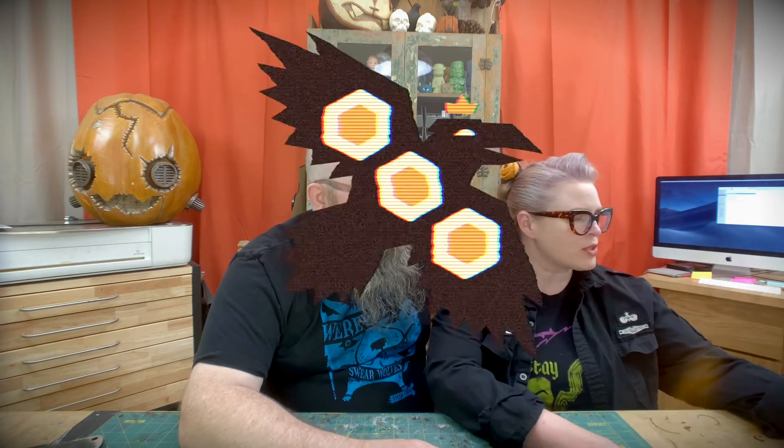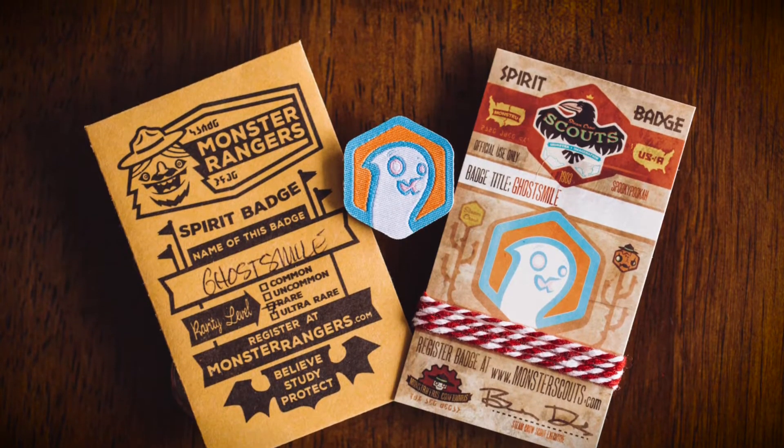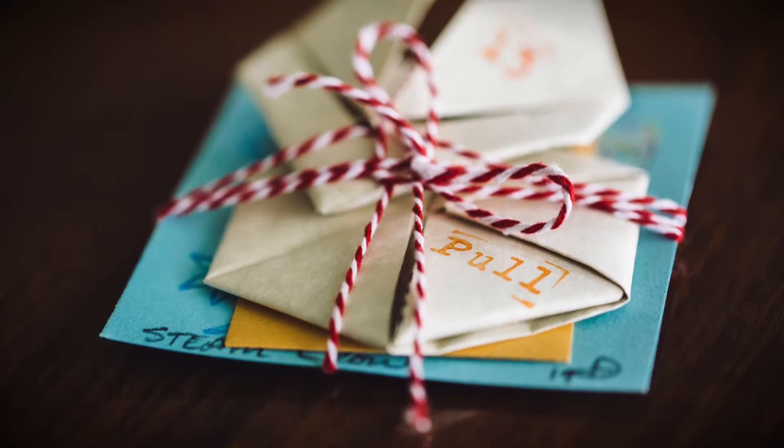The Badge of the Month is called Ghost Smile. You get your nice little secret code, like with all of our good badges. And with it, you got one of these — this nice little hex envelope.